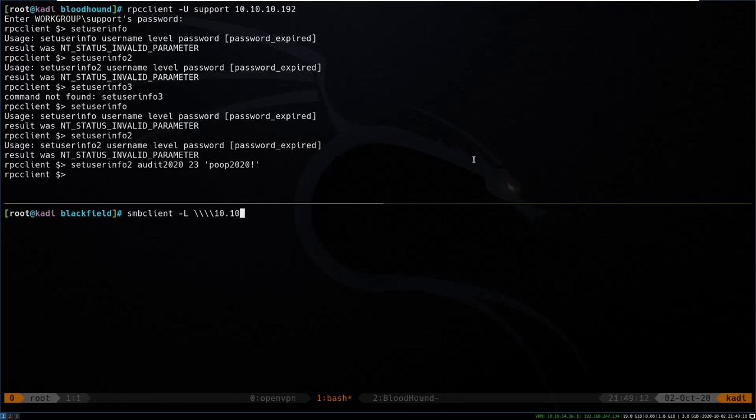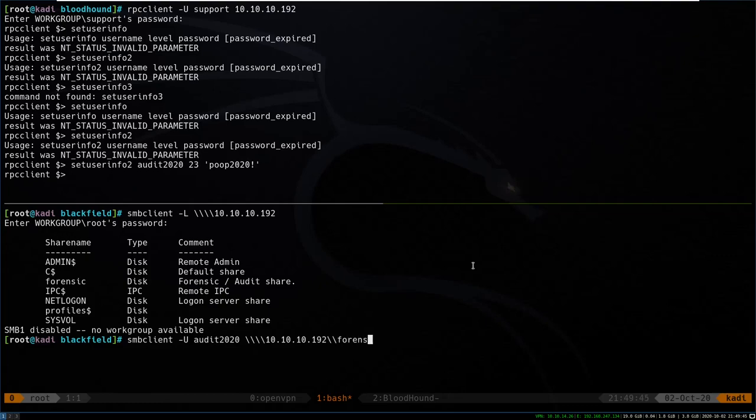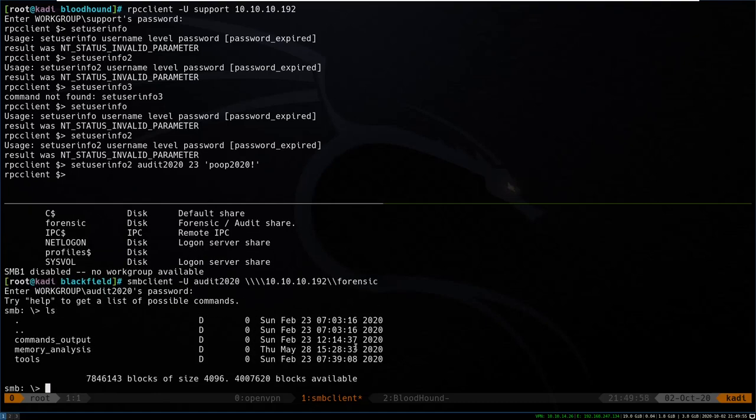Something we can now check is on smbclient — that forensic share we couldn't access before. This is audit2020 we're changing the password for, so maybe we'll now have access. We try smbclient -U audit2020 //10.10.10.192/forensic with password poop2020! — and we do have access! Now we have access to the share.